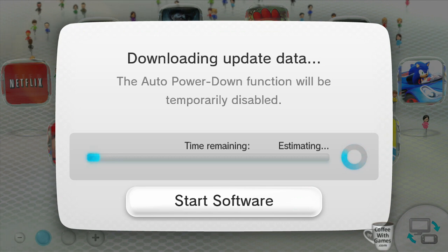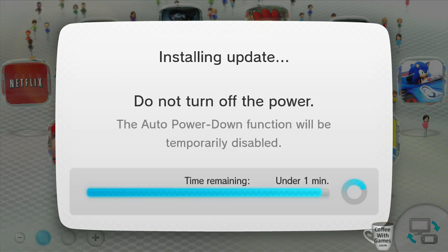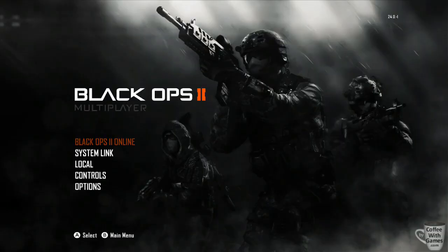One update that I like is the ability to now hit the home button while online in between matches. If you get a high score, tons of medals in a match, or just want to screenshot your combat record to show to friends on Miiverse, you can now do so. Hitting the home button still doesn't function while in a match, but it does in between matches, which it never did before.